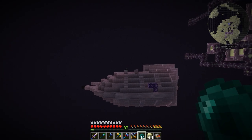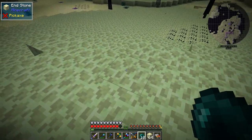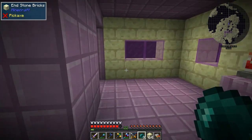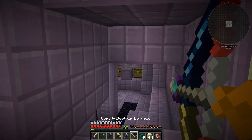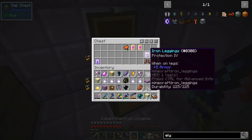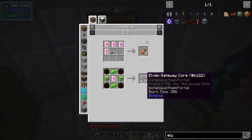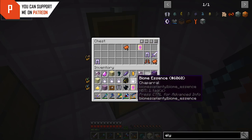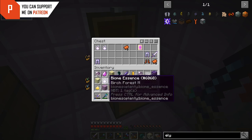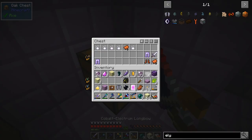Luckily I've got Feather Falling! Let's go under the ship — the shulkers can't shoot us under here. There's one right there. What do we have in here? I can't smelt these. Ambrosia — I never know what it's used for but we'll keep it. I also found ender amethyst and other items.